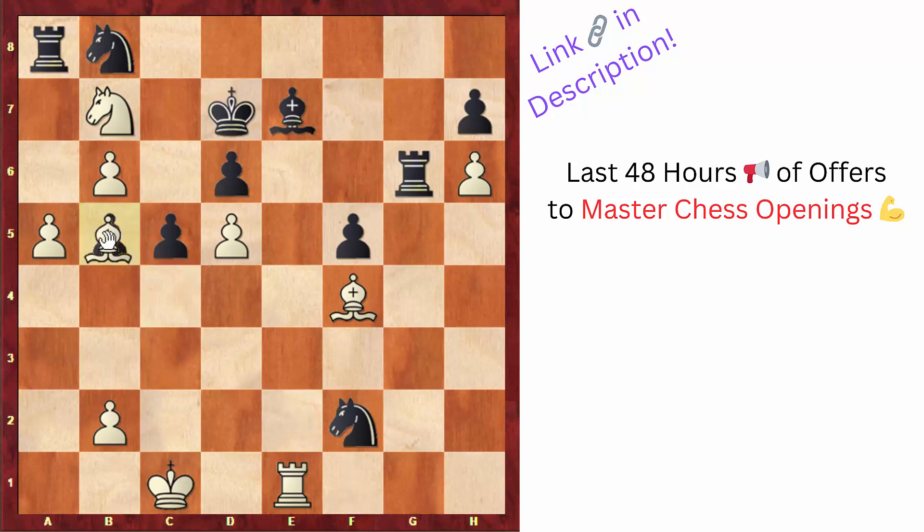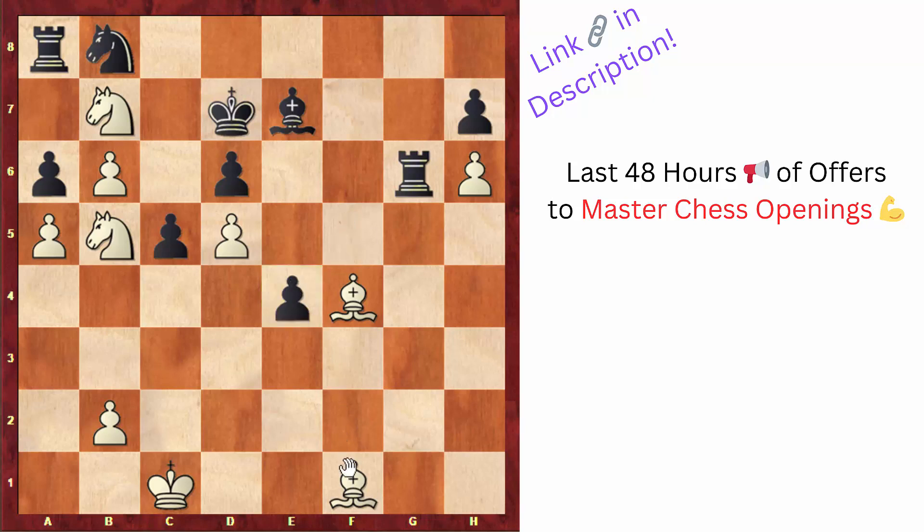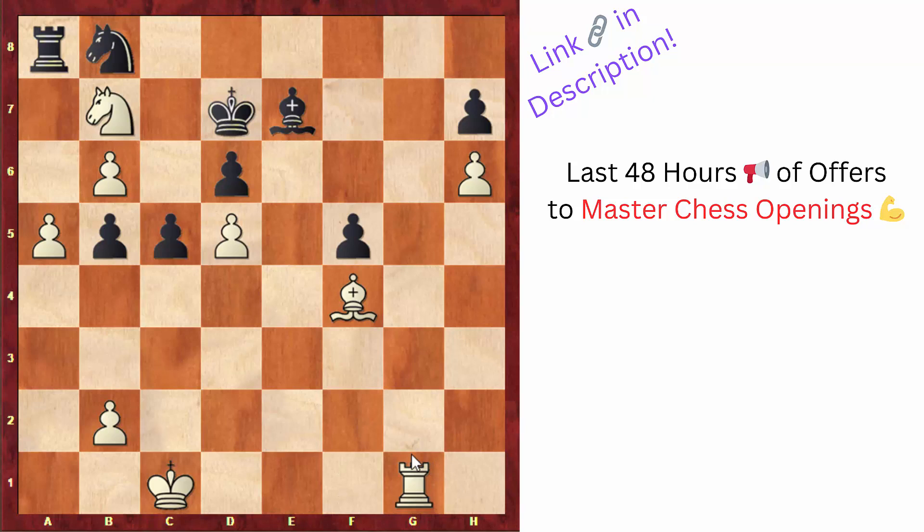If black captures on d5, after bishop takes b5, white gets the piece back — so this position is quite terrible for black. Instead black tried knight to e4, but here comes another shocking move: rook takes e4, sacrificing more material. The idea is that after pawn takes and bishop to h3, king to e8, knight to c7 forks the king and the rook. Black tried rook to g1 out of desperation, and after rook to e1, rook takes and rook takes, black took on b5. After rook to g1, this ending is easily winning for white — the rook will invade and the b6 pawn is very strong.